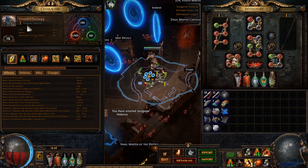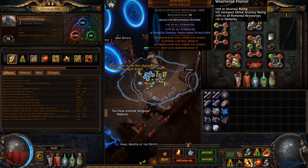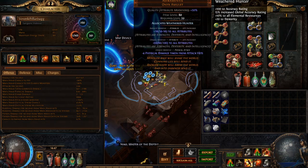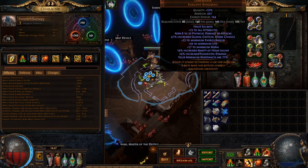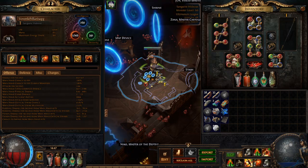Currently level 78 Juggernaut. All of the gear is relatively cheap except for the Astramentus — I have a very good roll on this one so it was a little more expensive, about 0.8 exalts. And also the Loreweave, which is not necessary. In fact, it may not even be the best for the build. Arguably the best would be the Iron Fortress, which grants 1% block chance per 50 strength.